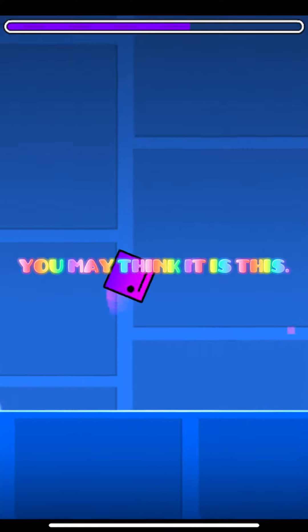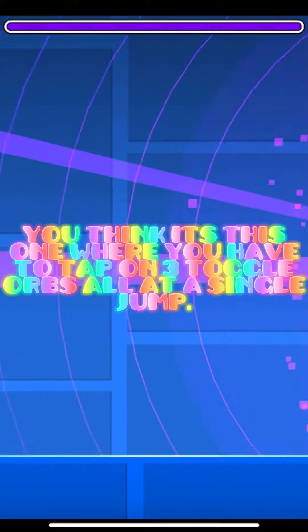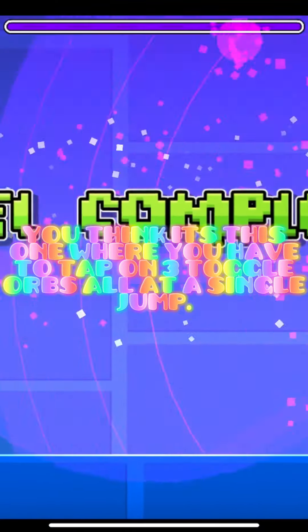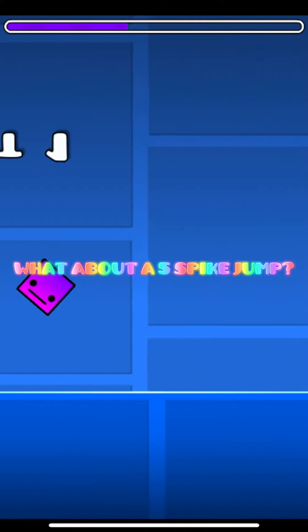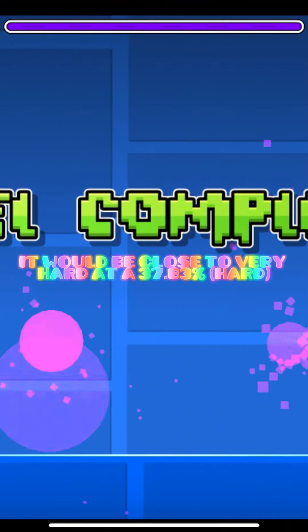What is the most difficult thing in Geometry Dash? You may think it is this — no, the difficulty rate is 15, simple. You think it's this one where you have to tap on three toggle orbs all at a single jump? Yeah, it is close between mediocre and mild difficulties at a casual 21.55 percent. What about a five spike jump? It would be close to very hard at 37.83 percent.